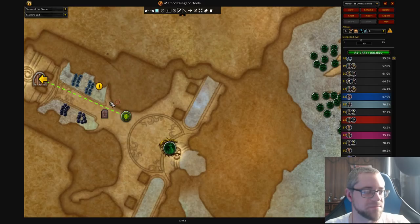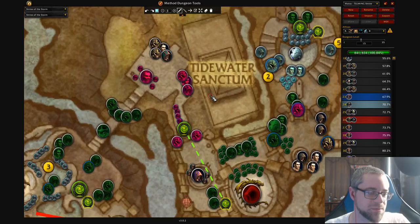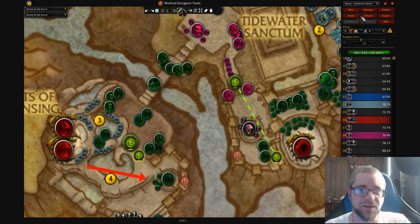My Teeming Shrine route is hugely different because I just can't figure out a way to get count. So instead, we're only skipping this one mini-boss — previously we'd be skipping both of them, but now we're going to pull this middle stuff here. That's pretty much it; there's nothing else different about the route. There's this pack here, but you can't skip these things anyway — they're going to be in your way.